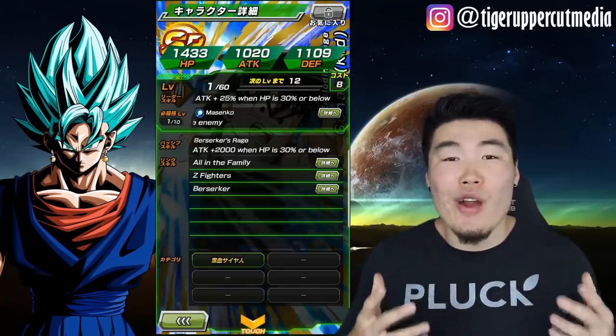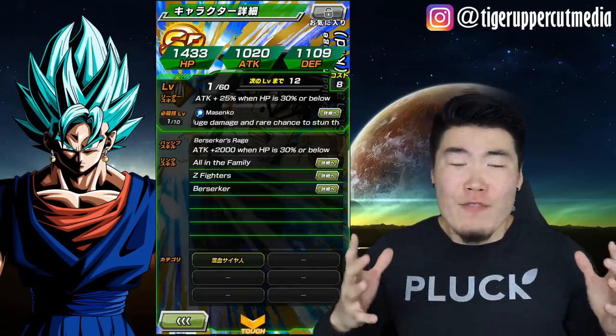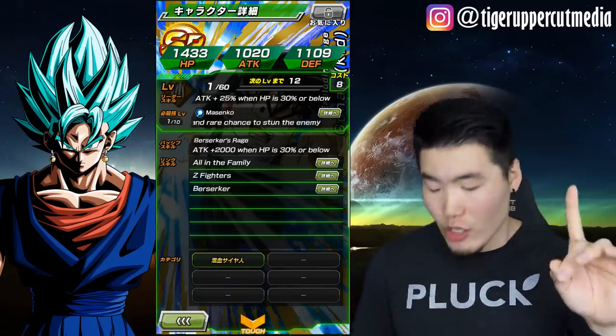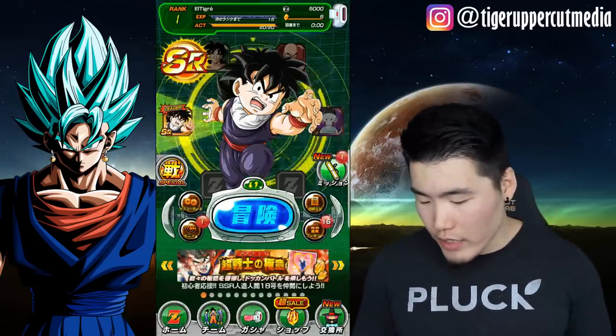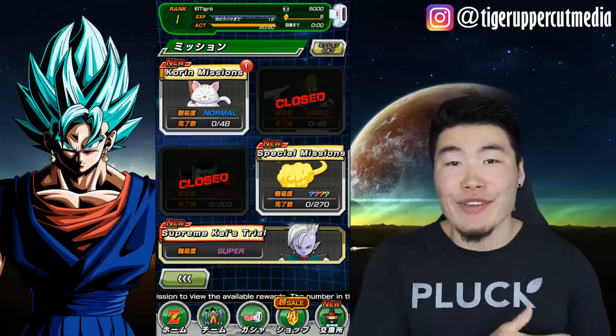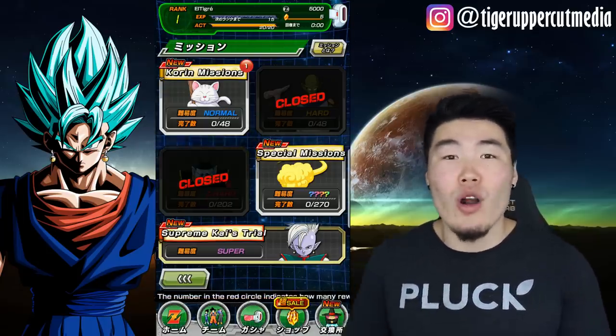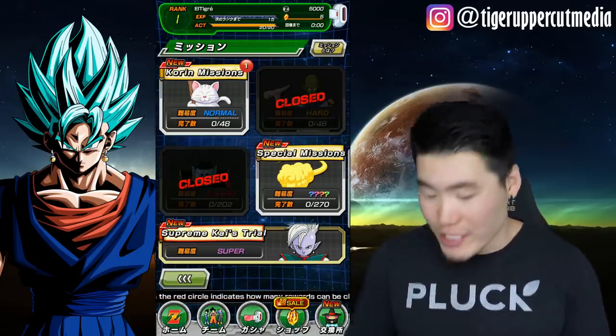This is just such a revolutionary thing in Dokkan — this is the biggest news in Dokkan for a very, very long time. In the past, it was such a pain to figure out what the missions wanted you to do. You wanted to get those Dragonstones, those Kais, those Orbs, but you couldn't because you couldn't read the missions.